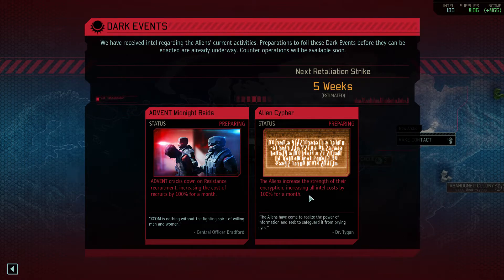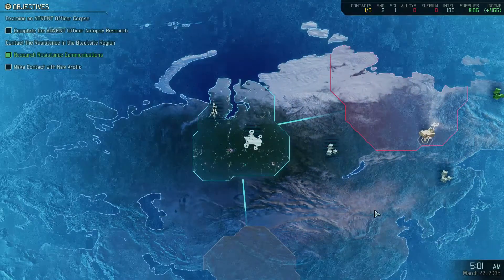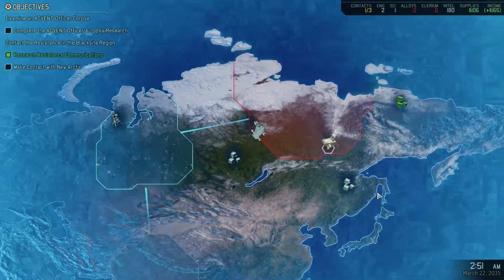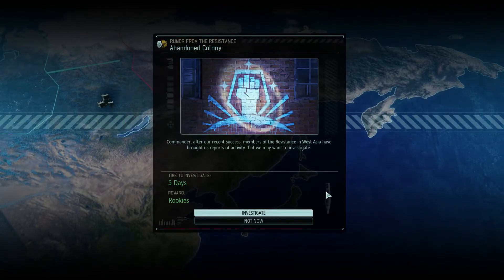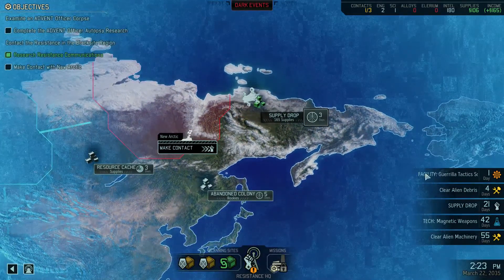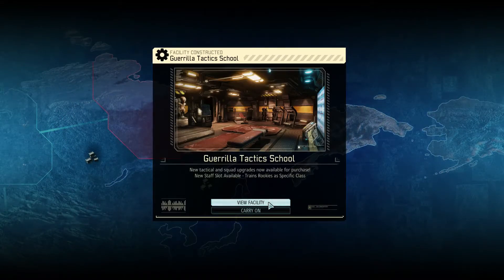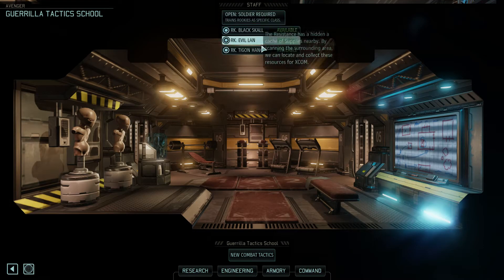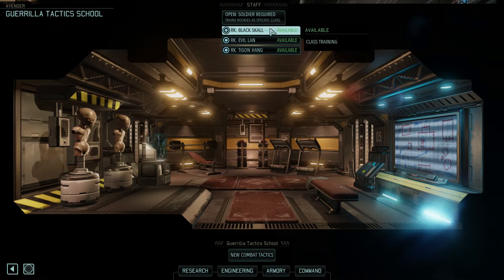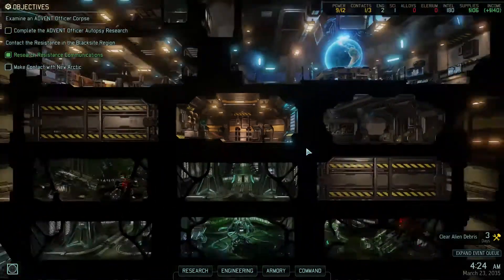Intel costs increased by 100% for a month, so we're going to want to deal with that. Supplies are available, let's go grab them. Avenger plotting new course — let's go grab our stuff. I don't need rookies right now. Guerrilla Tactics School is now operational — very good.